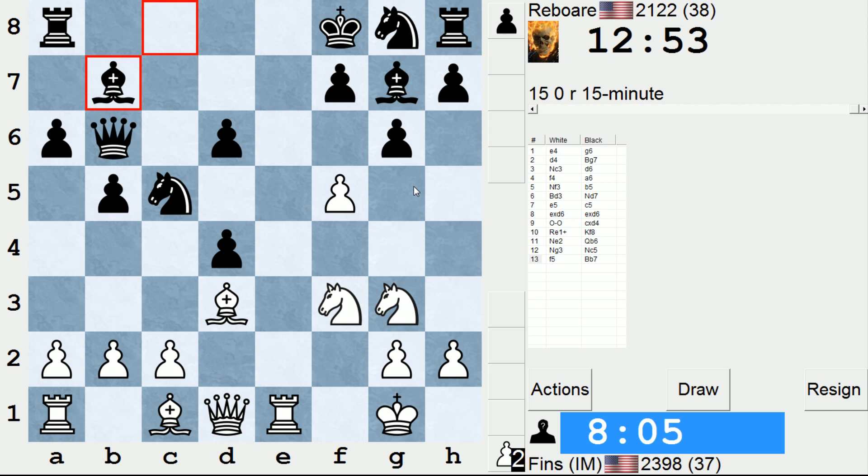Bishop g5 is also crossing my mind, to try to induce black to play something kind of weakening like h6, and then maybe I take on g6 at that stage. So many possibilities here. Bishop g5 could be a decent attempt. I feel like my bishop would be in a better place there than on f4. So bishop g5, h6, f takes g6. I don't know if I'm getting enough for the piece though — h takes g5, g takes f7. They can even develop their knight then. It is not clear.